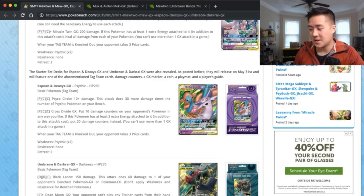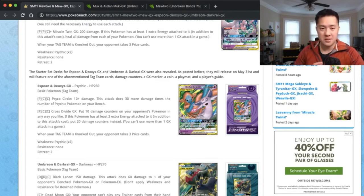Psychic Circle does 10 damage plus 30 damage for each Psychic Pokemon on your bench. So if you manage to fill your bench with all Psychic Pokemon — maybe some Deoxys Espeon and some Mewtwo Mews, since Mewtwo Mew can also use Psychic Circle — you're looking at about 190 damage base for every attack, for just two energy cards. Then Cross Divide sounds okay: put 10 damage counters, or 20 if you have three extra energy — could be a finishing move.